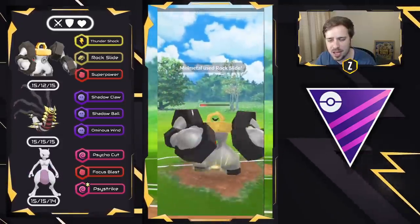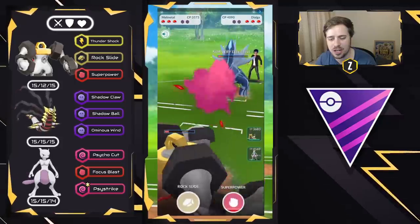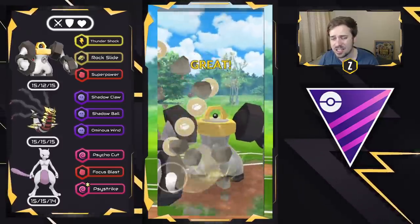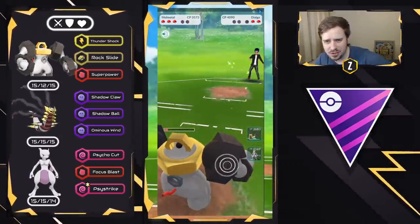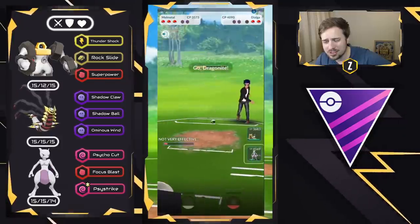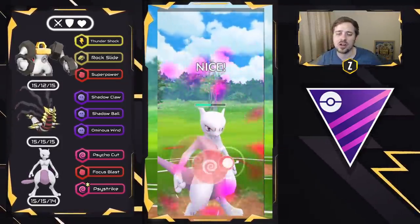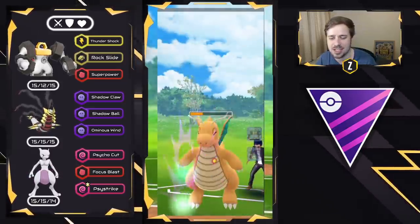We're able to land it, and then go for another Rock Slide. I have Mewtwo with a Psystrike ready to go, and I still have Giratina Origin. We see the Dragonite come back in and we swap right away and go straight for that Psystrike — catch the Dragonite off guard, land this unshielded Psystrike to take it out. We'll have to see what the final Pokémon is going to be.